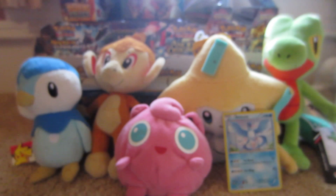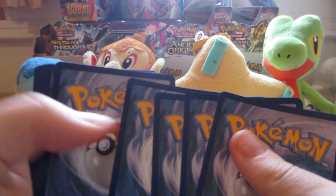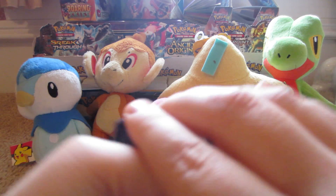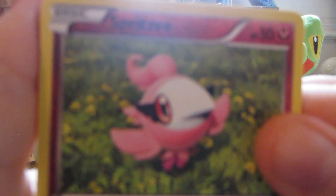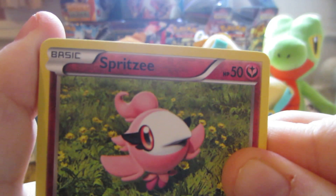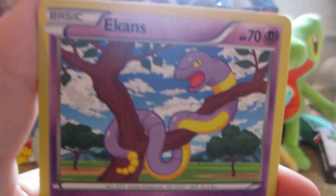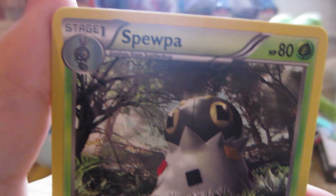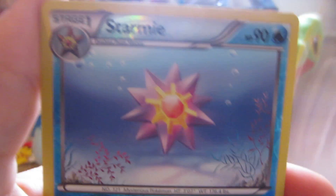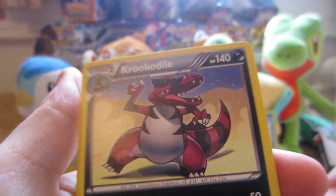X and Y. Here we have: Spritzy, Venipede, Skitto, Zerua, Eckens, Professor's Letter, Spupa, Professor Sycamore. Starmie Reverse, which is a rare, and the rare is a Krookodile non-holo.